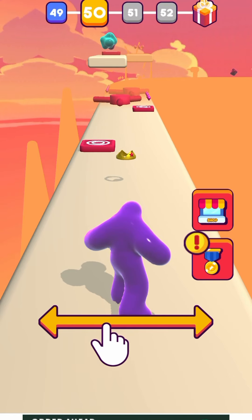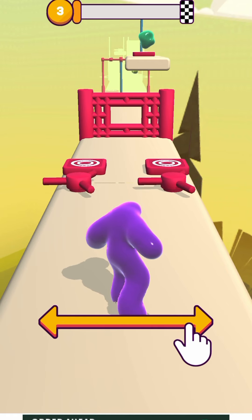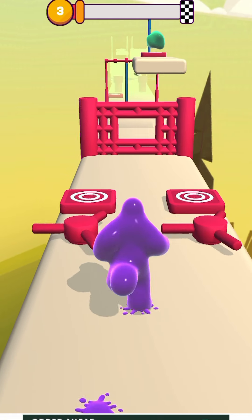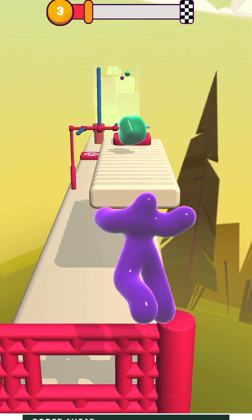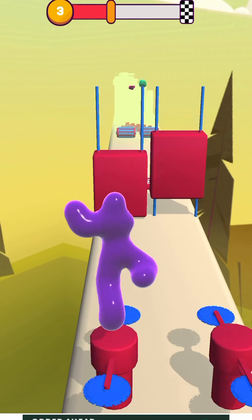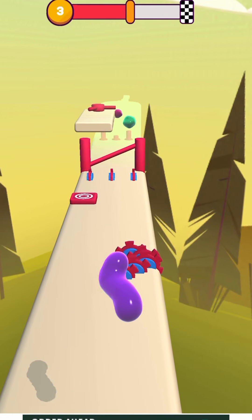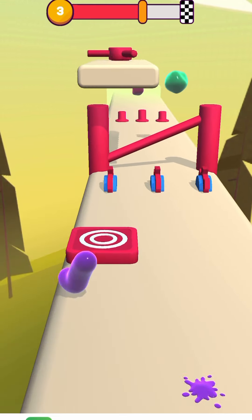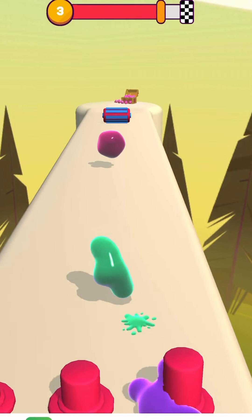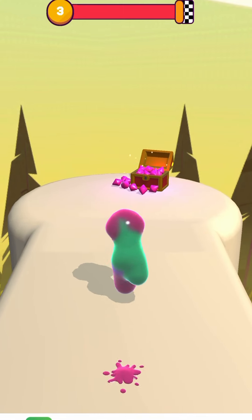Now let's move on to the jumping challenge — we'll skip the ad. This is what the jumping challenge level looks like. Starting off we got a jump and we did not jump very high, something was very wrong with that jump pad. Down to one leg again. We got almost two legs for a second — still limping along. Wow, the gems keep going up: 5,000 now.